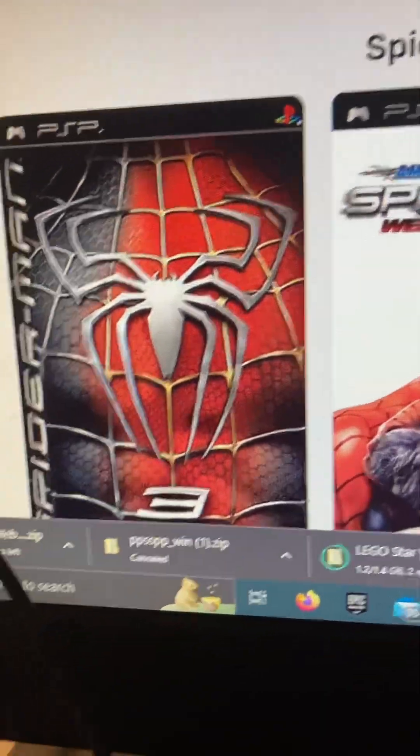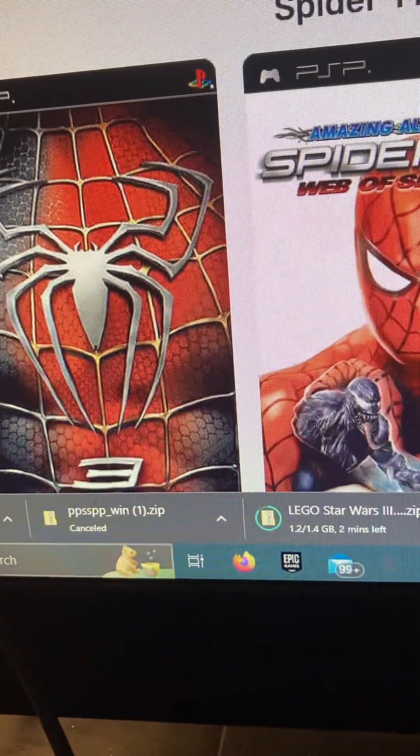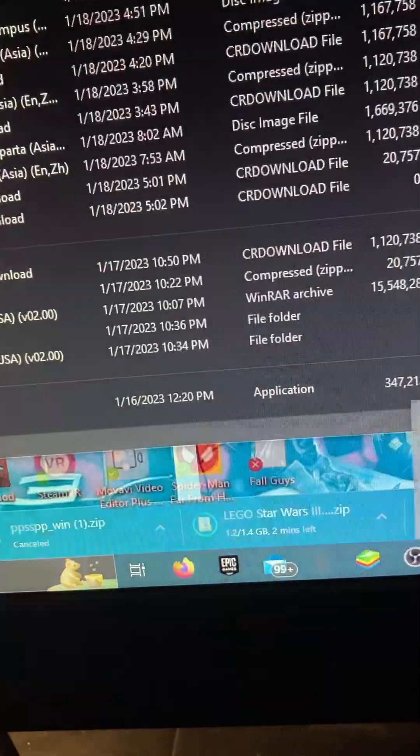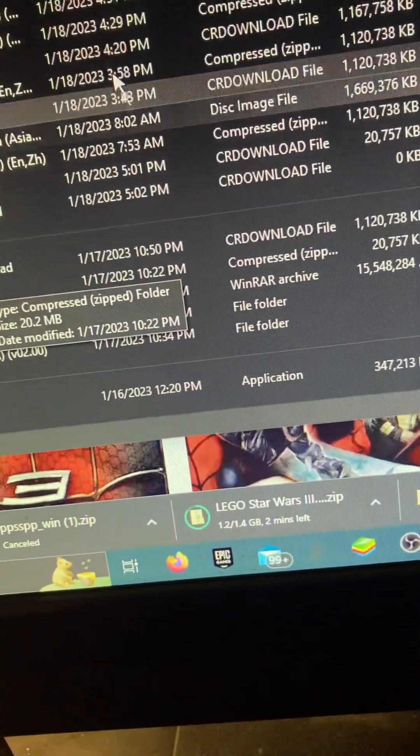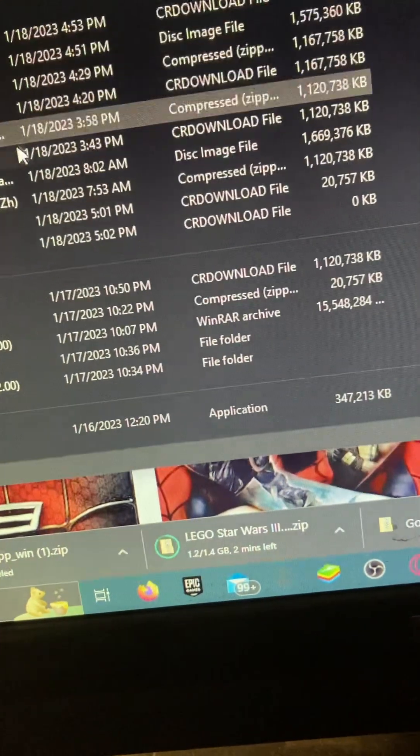Basically, when it's done, you should see a screen like this. You should go to whatever platform — PSP, PSP, PSP.